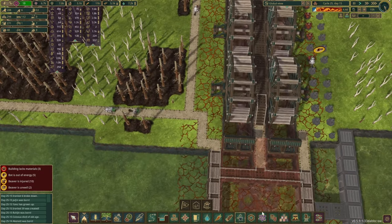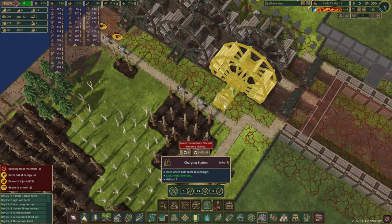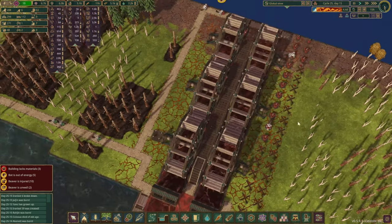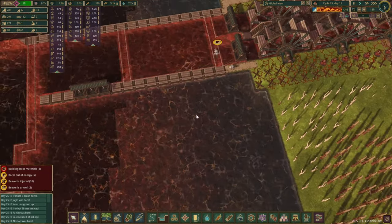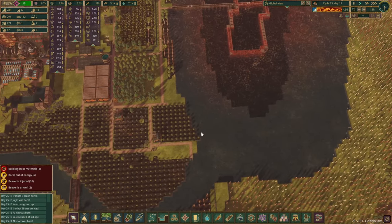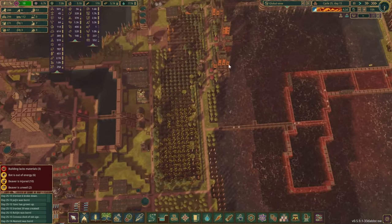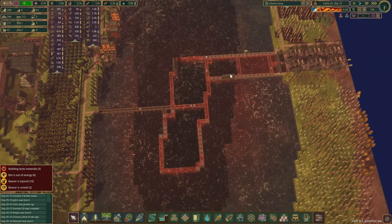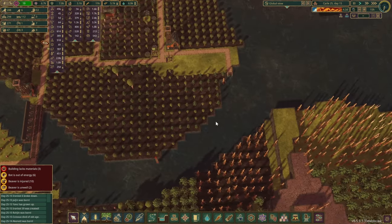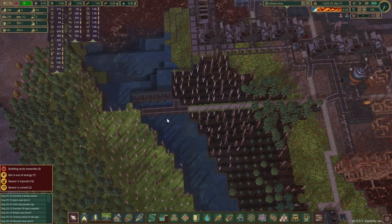Maybe something we could do in here — let's get one of these, a charging station built in here as well. It might be helpful, though it's quite a long way for them to run. I guess we can call this a mission fail. If we want to save the rest of the tank, especially those mangrove trees, it will be best to allow the water to pass through here rather than this way.